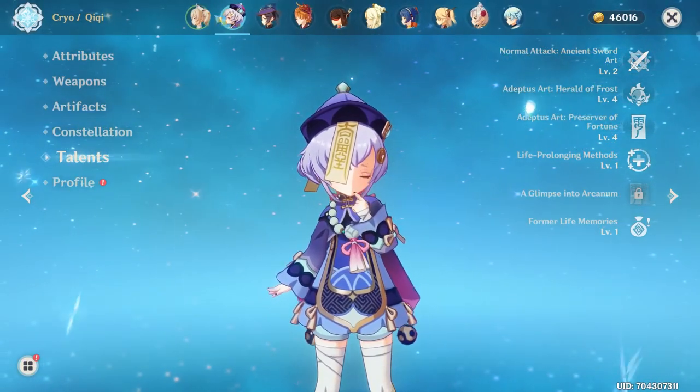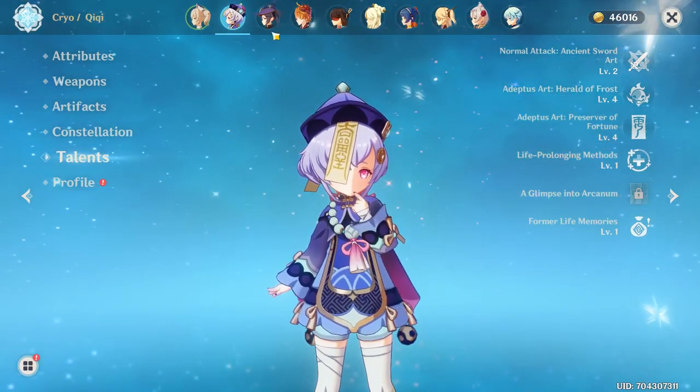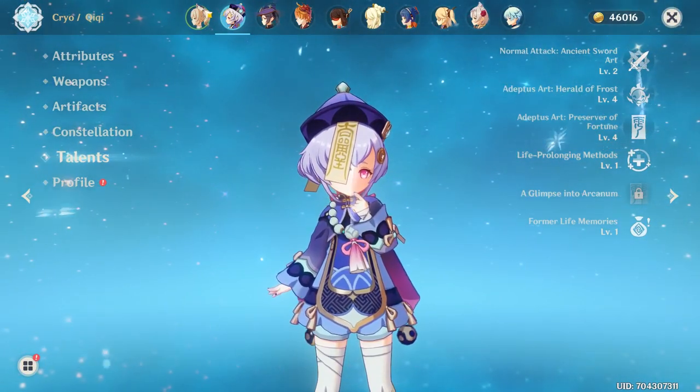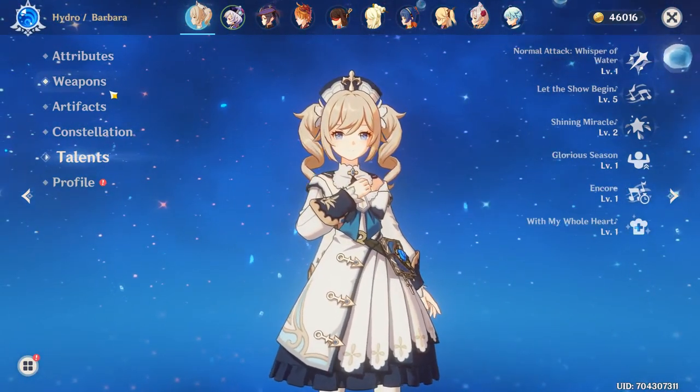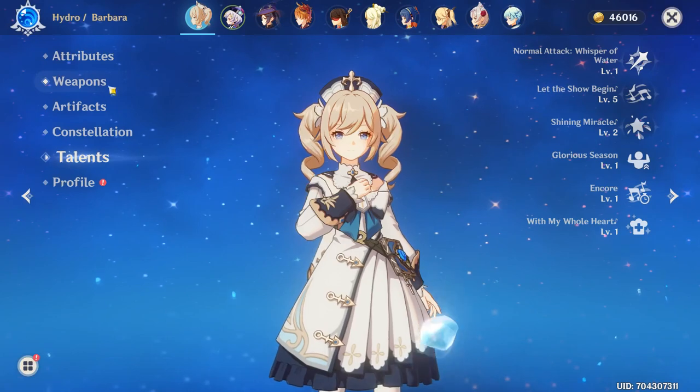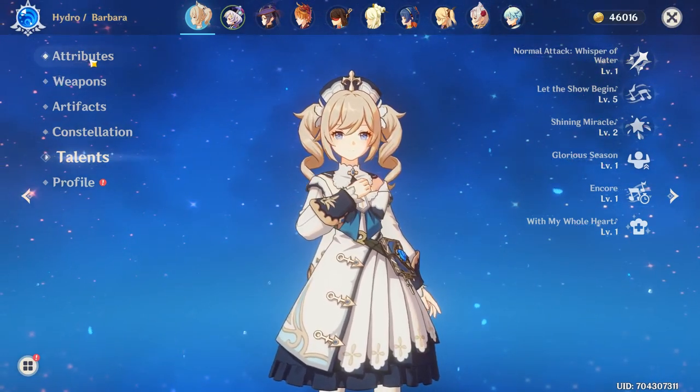Which healer is the best out of the three? Well, it depends. For a free-to-play option, you're not really going to have Qiqi or Jean unless you pulled them. Whereas you get Barbara for free — Barbara is a great healer choice for any free-to-play option.